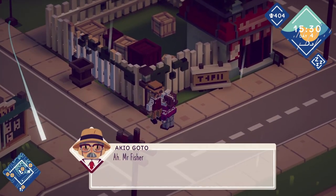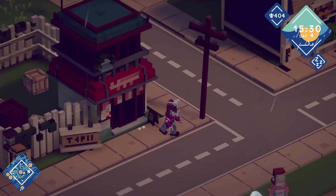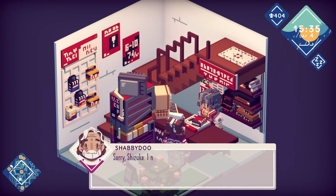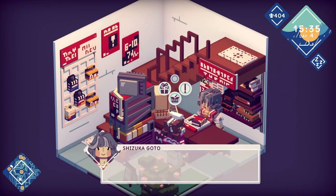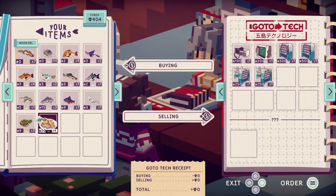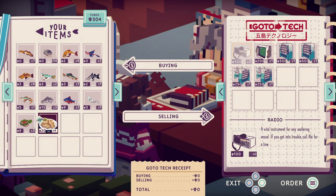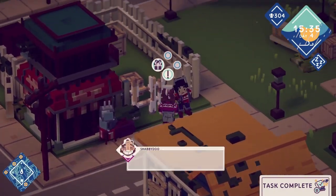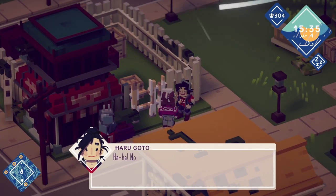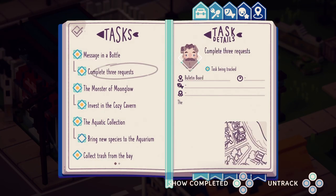I don't turn in anything here, right? Very good day — nothing from you, okay. I need a ham radio please and thank you. Let me see — I thought it was Haru that needed this. Complete three requests — I wish I could specifically look at the bulletin board requests.